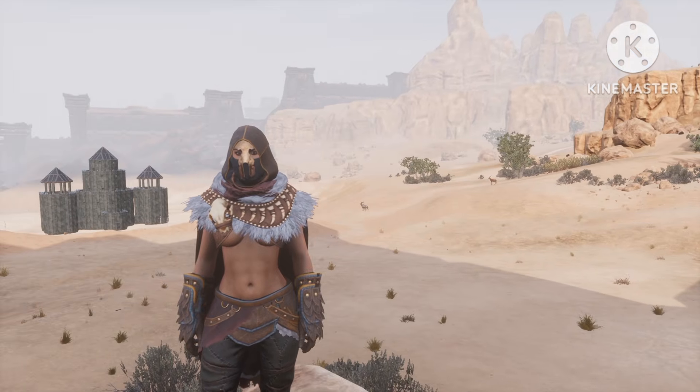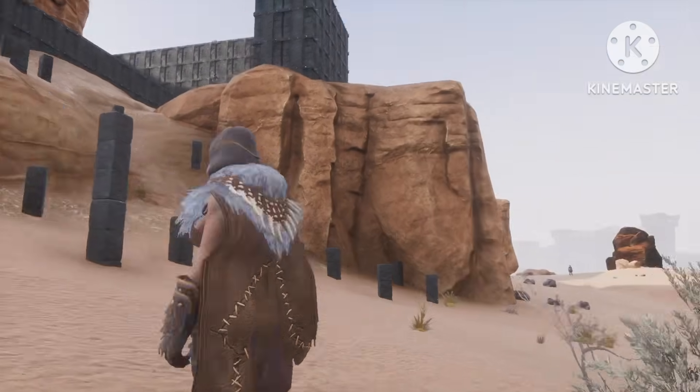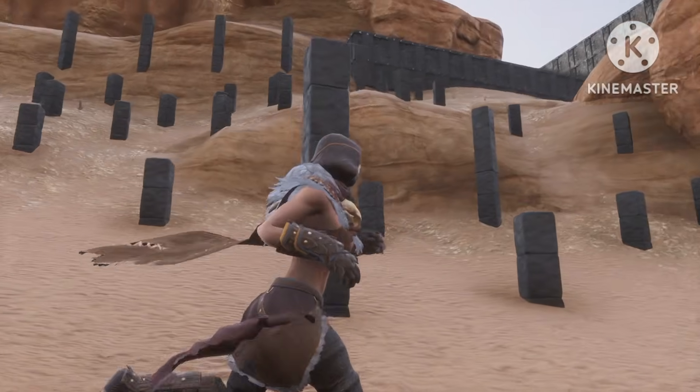The spot I'm using is right over here on the map. The biggest reason I'm using this spot is because it only has one entrance, which means all the NPCs will only come from this one side.